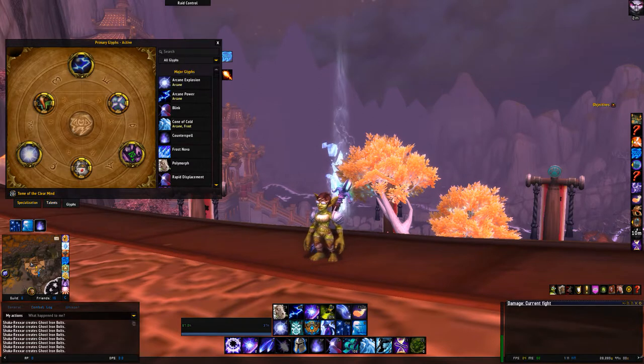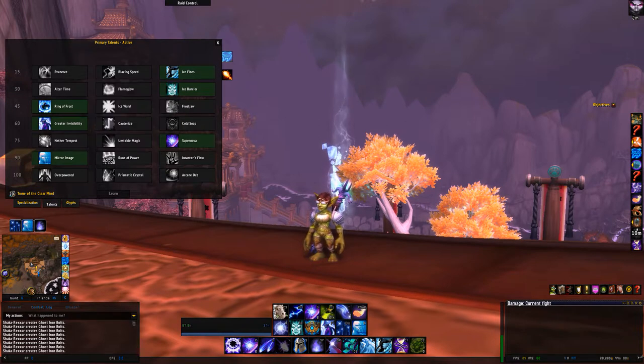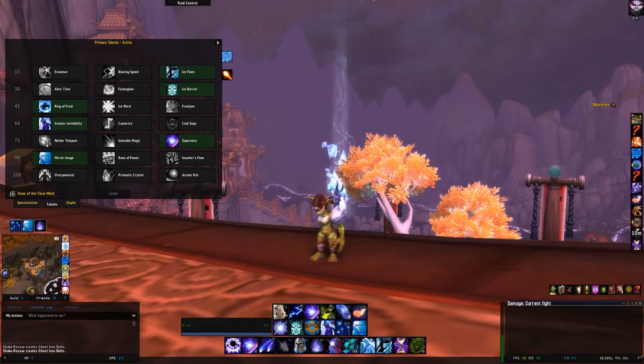Let's check out our talents. At level 15, I take Ice Flows. You get 3 charges of Ice Flows, and when you cast these charges you can cast Arcane Blast or Arcane Missiles while you're moving. So if I'm trying to build stacks at the beginning of a boss fight and can't reach the boss right away, I can pre-cast my Arcane Blast, get 3 stacks of Ice Flows, and just run with the boss. It sets up your 4 stacks right when you stack up so you can start your big damage cooldowns.